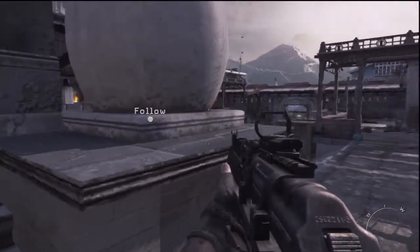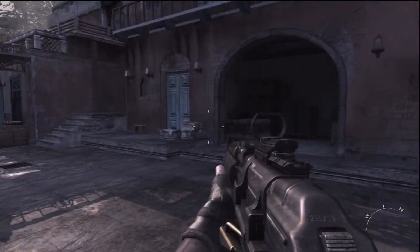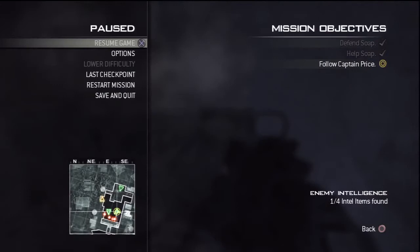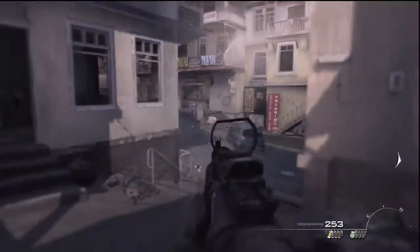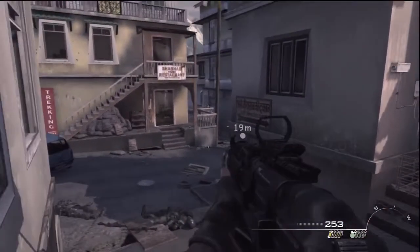We are in the courtyard and this is where we are going to find our first piece of intel. For whatever reason I already grabbed it — if you see down there in the bottom right hand corner, it says 'enemy intelligence.' So we've got three more to get.